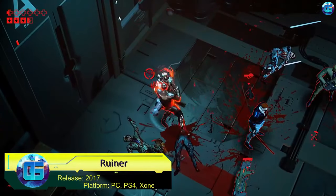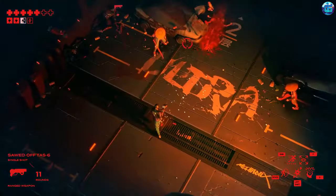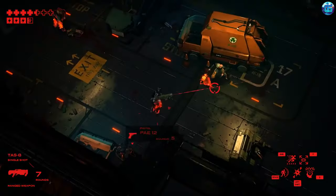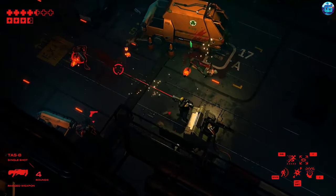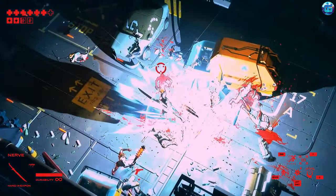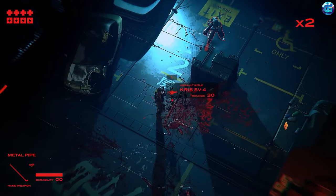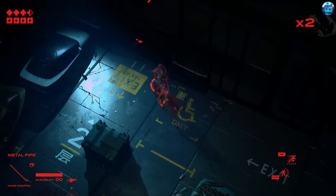Let's start with Ruiner. It's an isometric action game set in a cyberpunk world — a distant and grim future where the protagonist possesses a range of superhuman abilities. Battles occur at a frantic pace with impressive special effects. The hero spectacularly and ruthlessly dispatches hordes of enemies using various types of weapons and superpowers. If you enjoy games of this genre, this one might be a real discovery for you.